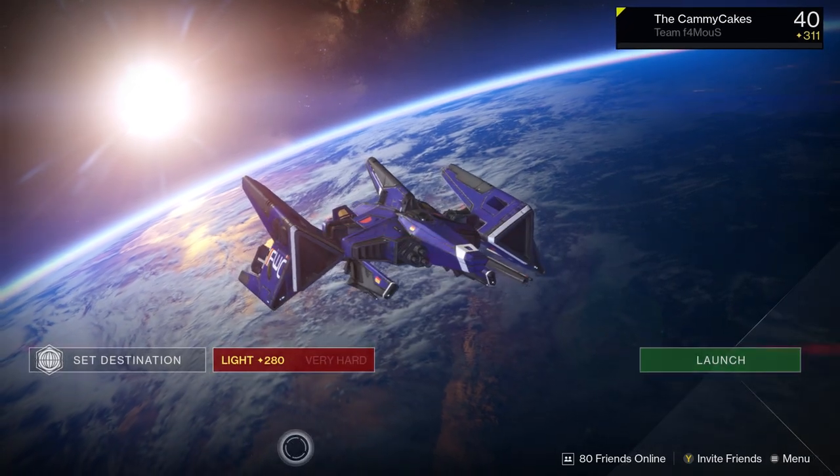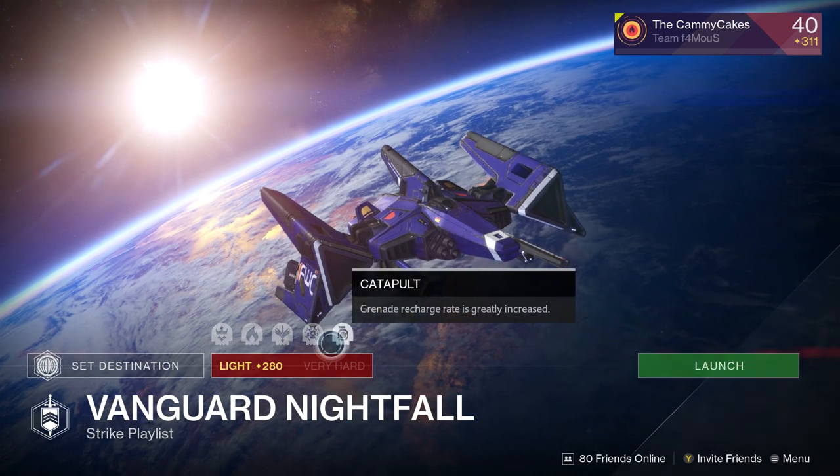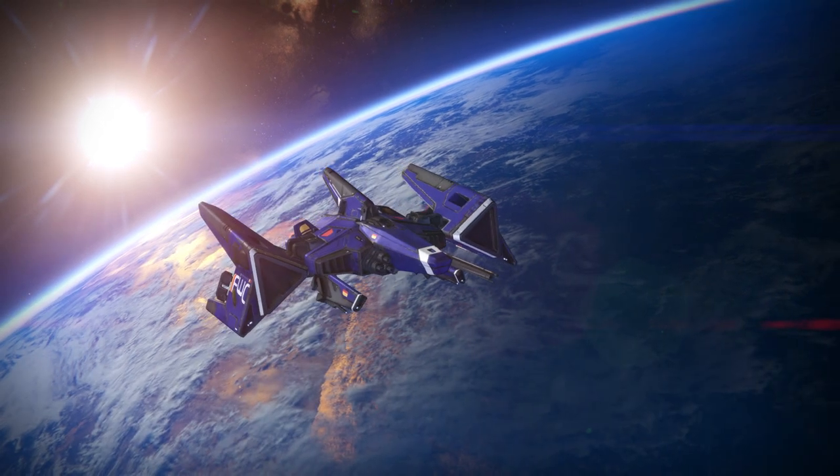Hey everyone, a couple of you were curious on how I got that fusion rifle, you know, the one that snipes people, and I'm not talking about Queen Breaker's Bow. What we got here is the Nightfall, Alahul, the Darkblade.